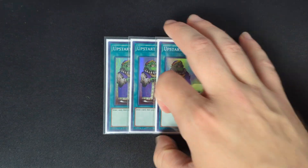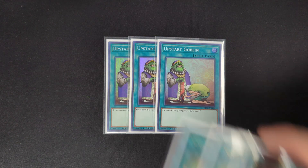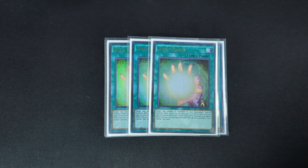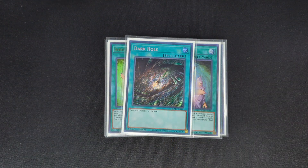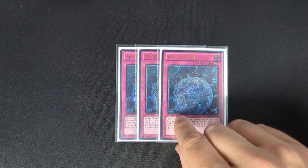For the spells: this deck tries to turbo through itself, so three Upstart Goblin to see your combo pieces. Three Soul Charge — just a good card. One Dark Hole to clear boards and push for game.